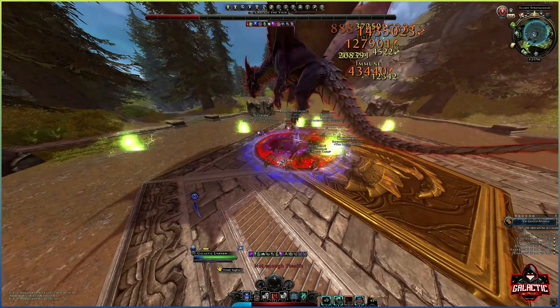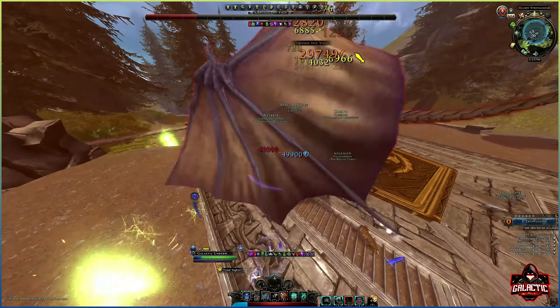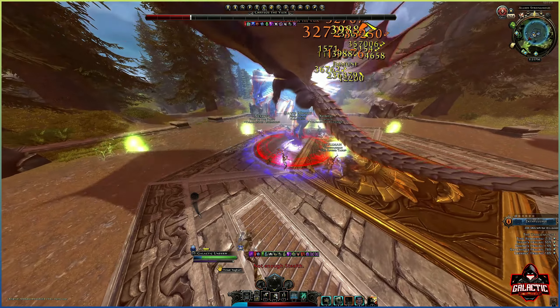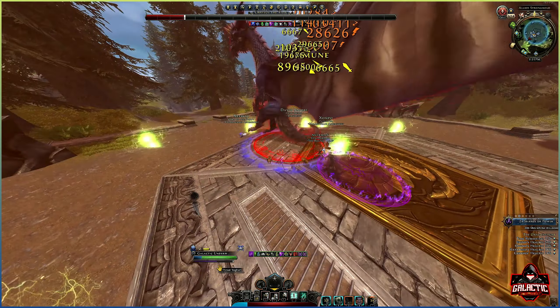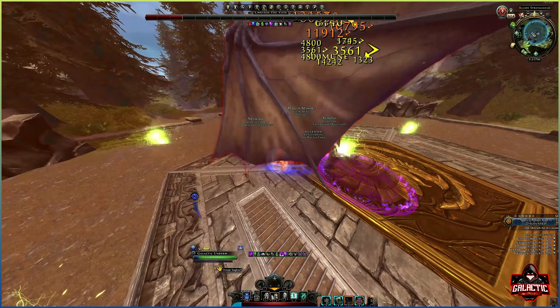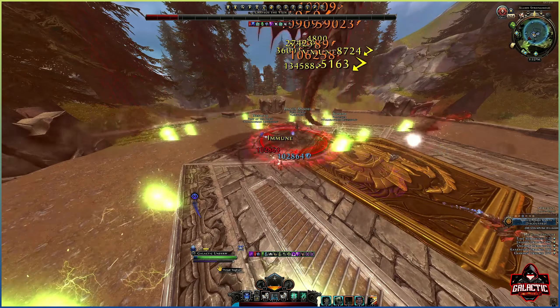Regardless of the situation, both of these are good and you can't go wrong with either one or the other. Personally, I'm probably going to go for the new Spider Totem, but you can use whichever one and hardly notice any difference. So which one do you guys like better and why? Let me know in the comments below. And there are more videos incoming, so stay tuned. Galactic here. Peace out. Stay safe.